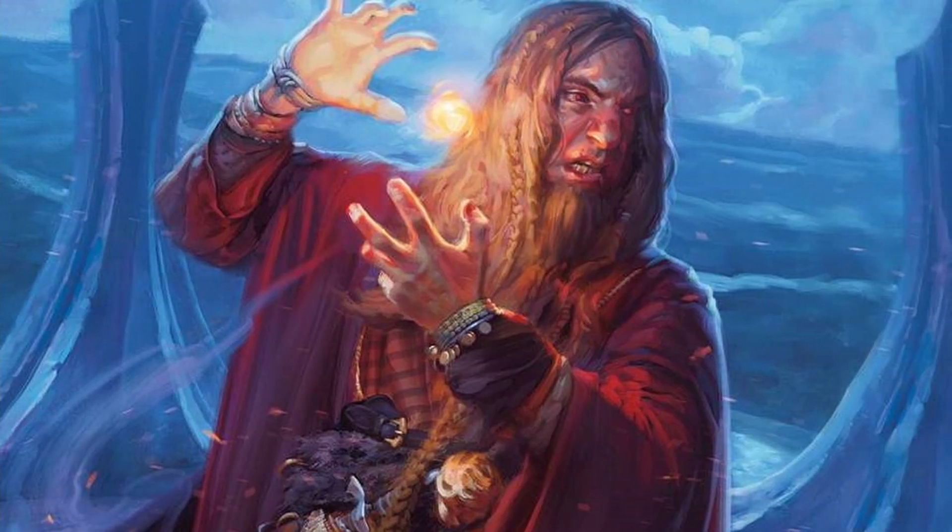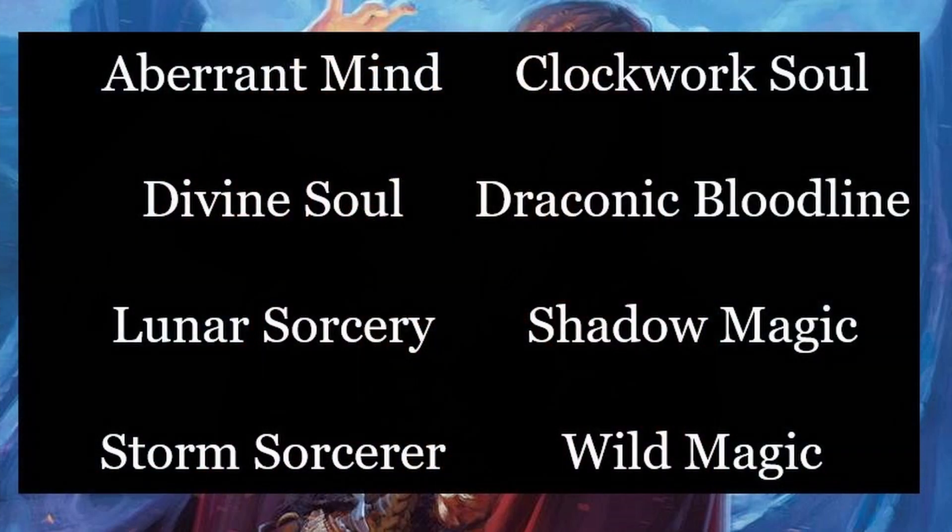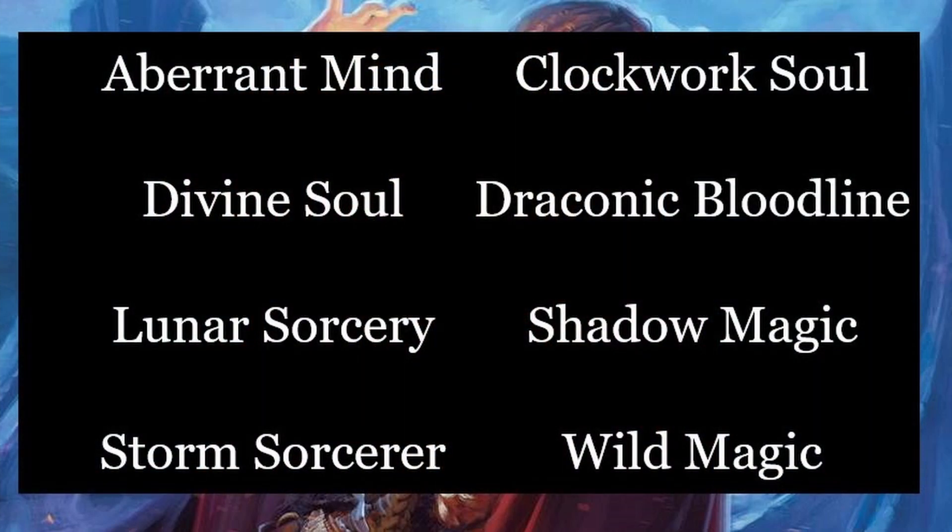Next, let's look at the Sorcerer's Origins the Sorcerer can choose from at level 1 to determine the source of their magical power. There are 8 Sorcerer's Origins available to choose from. I'm going to go through them in alphabetical order, but if you want to skip ahead to a subclass you're interested in, you can use the timestamps in the description.